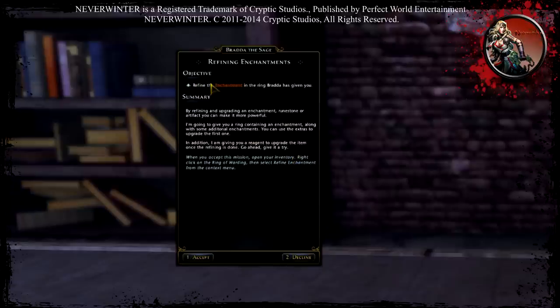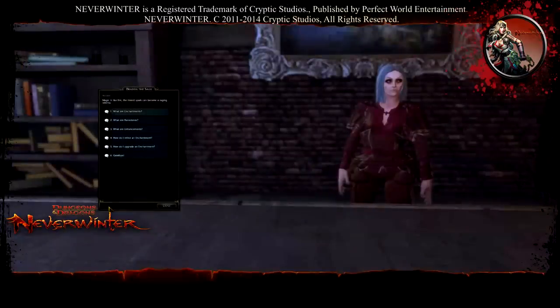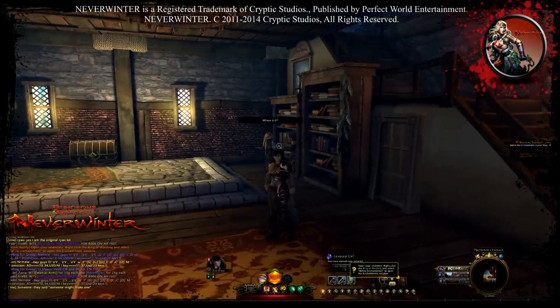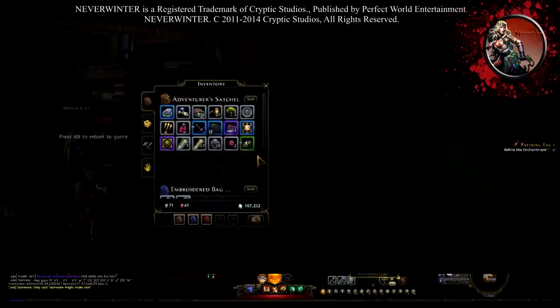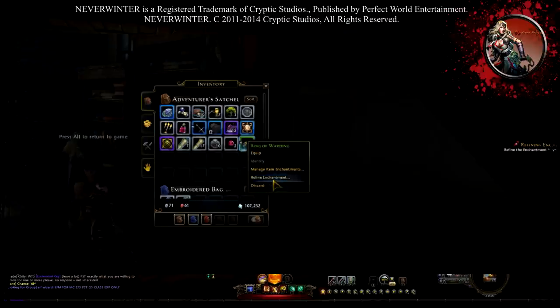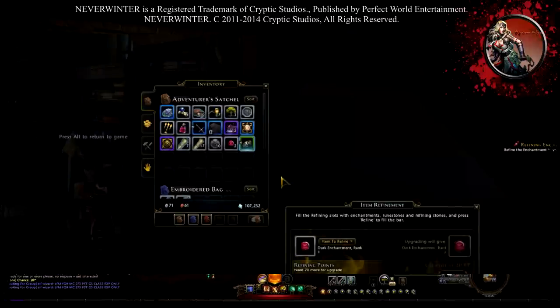She's teaching you how to do this. When you accept the mission, open your inventory, right-click on the Ring of Warding that she gave you, then select 'Refine Enchantment' from the context menu. So we accept this — open inventory, right-click the item — you can equip it, manage item enchantment, and you select 'Refine Enchantment.'